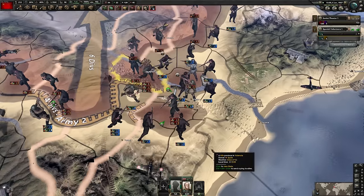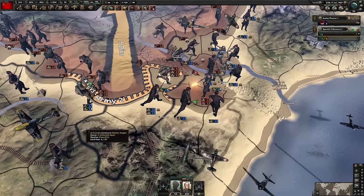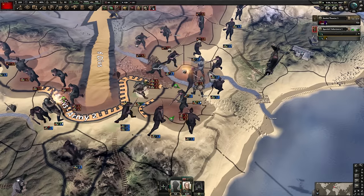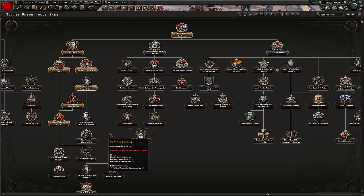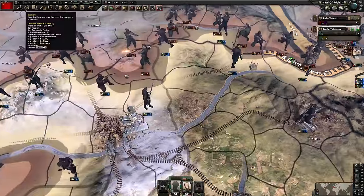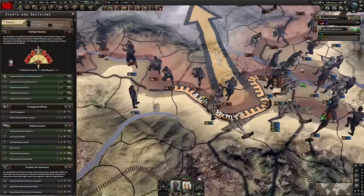So a lot of the time what I just recommend is making small ones and making encirclements just to reduce the amount of divisions that the other side has, so they're more likely to fall into positions where they've got gaps in the front line. We can't go for this focus for 175 days, so we just wait. Also, we're going to go for an agency so you can get that intel advantage, which is always worthwhile.